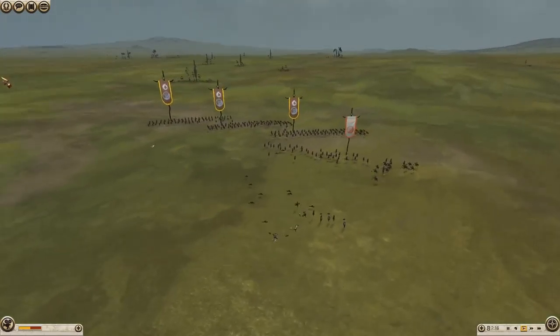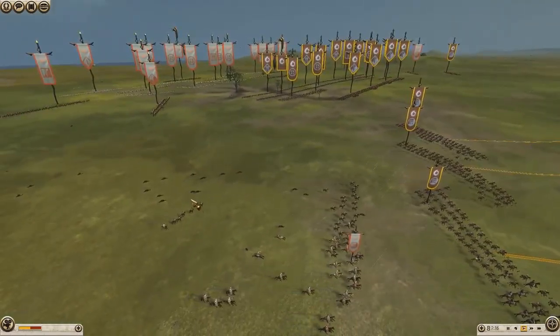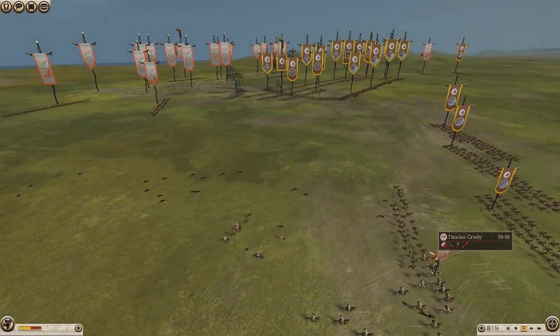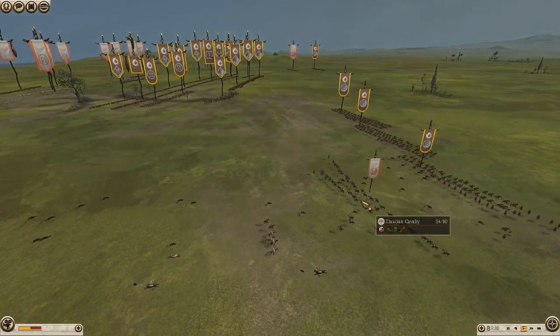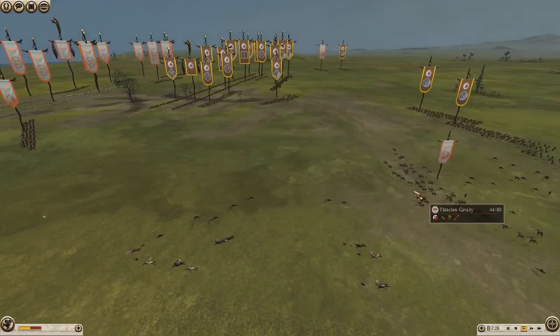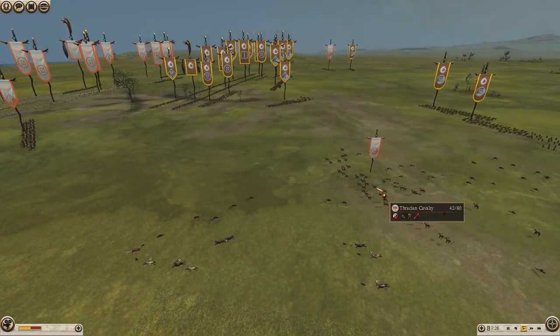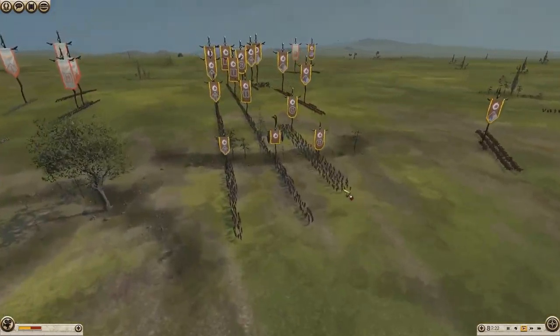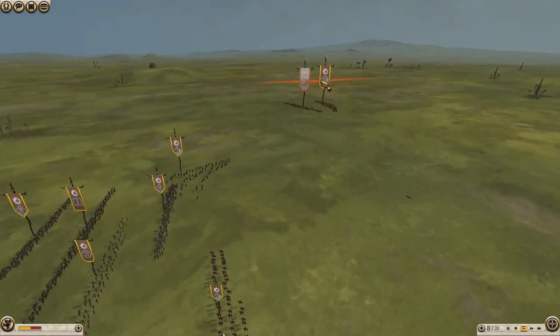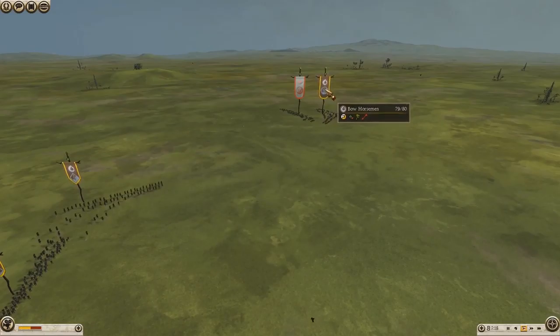Getting a bit closer now, but you can see they're leaving a lot of men behind. Still getting a few volleys off. He's decided to call that attack off, cops one more volley for his troubles, and loses about half the unit. On this side it'll be a bit better because the Thracian Cav is just chasing against one Bow Horseman.